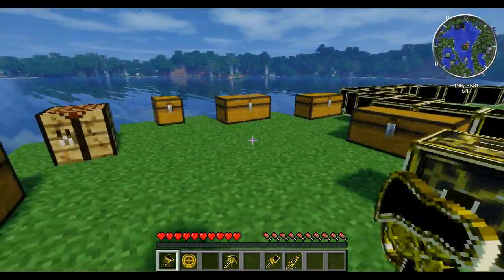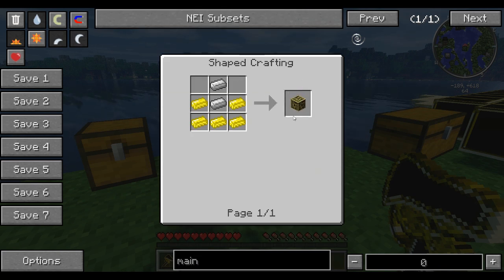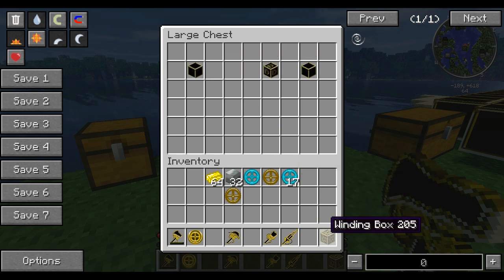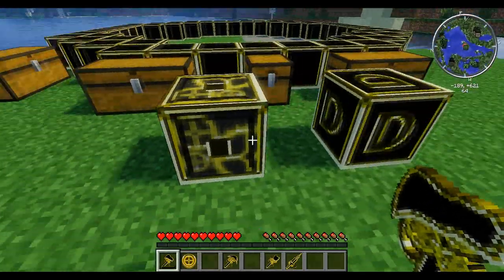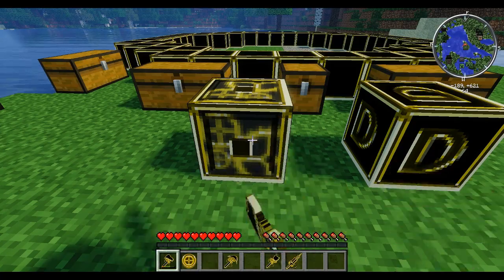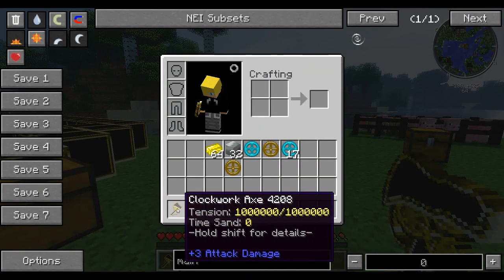To get tension into the axe, we need a winding box. What a winding box does is build your tension by right-clicking on it. To make it, you need five brass ingots and two irons. This is the winding box — if we right-click here, you'll see the little bar on our axe slowly going up. The more we right-click, it will eventually go to green and stop. We've got ourselves a full tensionized axe.